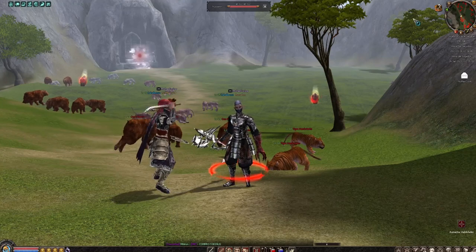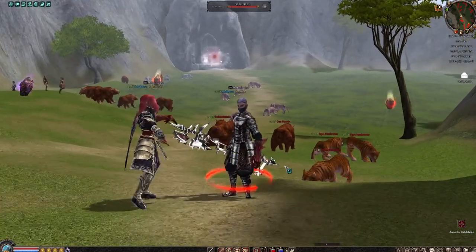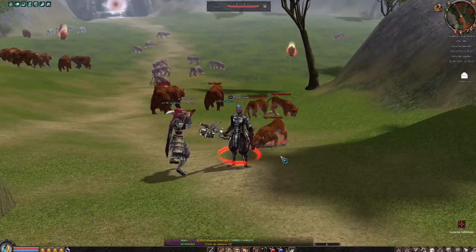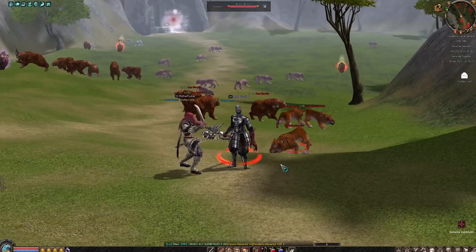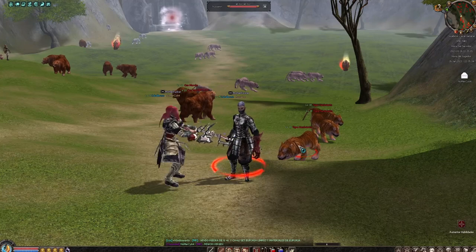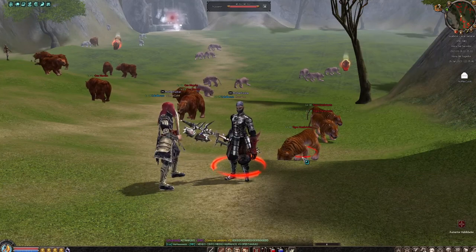Las piedras más 6 son algo complejo y más complicado, por así decirlo. Tiene un 90% de fallo según los usuarios, la mayoría de la comunidad. Así que nada, tortuguitas, tortugones, en este vídeo nos vamos a concentrar más que nada en las piedras más 5, con el tema de las razas — razas de pepe, leveleo también si quieren, etcétera.